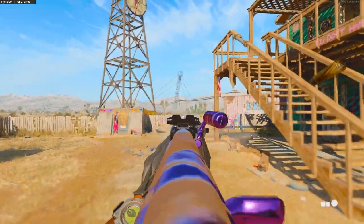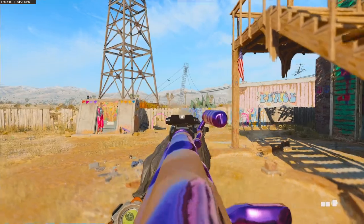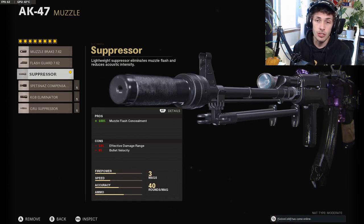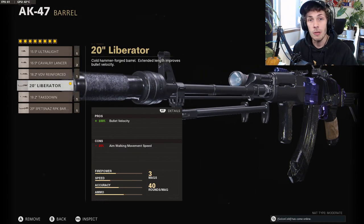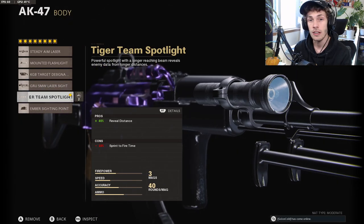Now onto the second class. The AR I chose is the AK-47, which is actually one of the best ARs in the game. The EM2 just got a nerf, so now the FAR, the Krig, and the AK-47 are the best ARs. For the optic I like the Microflex LED. For the muzzle, because there's pretty much no recoil on this weapon I like the suppressor. If you want some recoil control do the Groza Suppressor; if you don't care about staying off the radar do the KGB Eliminator. For the barrel, to maximize bullet velocity use the Liberator Barrel — the bullets leave the gun and hit enemies almost instantly. For the body do the Tire Team Spotlight to put a red circle above the enemy's head.